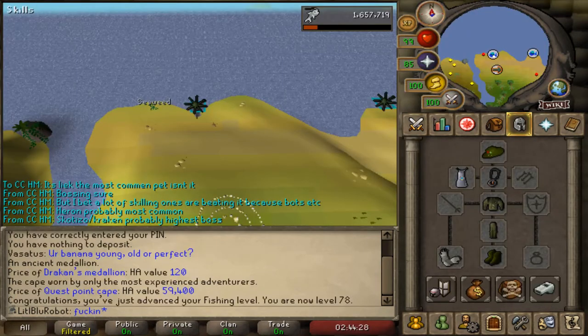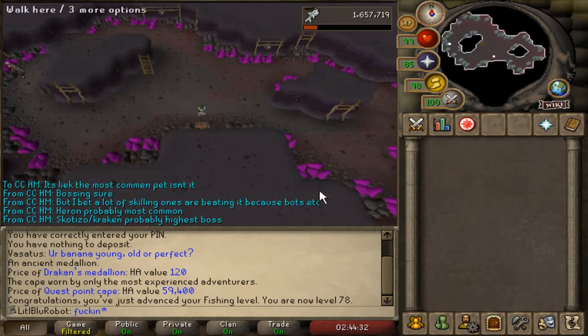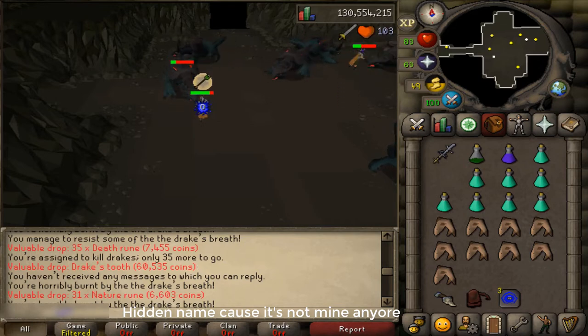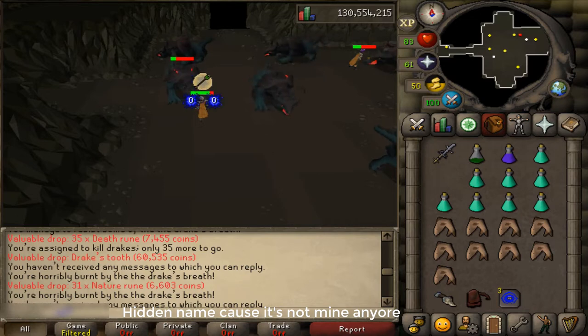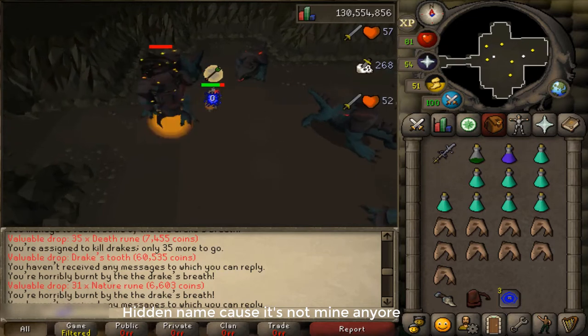I've been fishing some crown ones and got 78 fishing but didn't notice because I'm mostly AFKing while playing on my main. On my main I got the Drake's Tooth - 60k when it could have been 1 mil for the Drake's Claw. But on my Iron Man that would be the coolest pair of boots in the game - the devout boots look amazing and that is just a fact. So I am mildly upset.